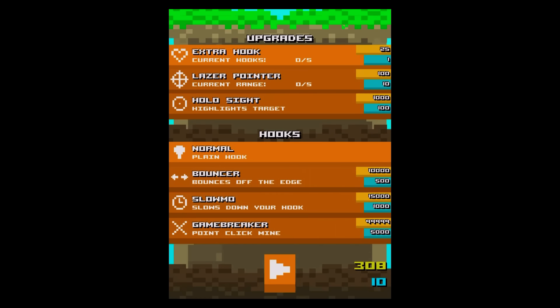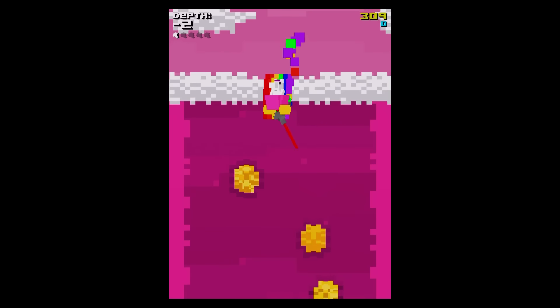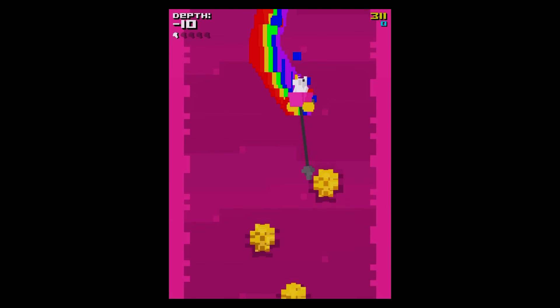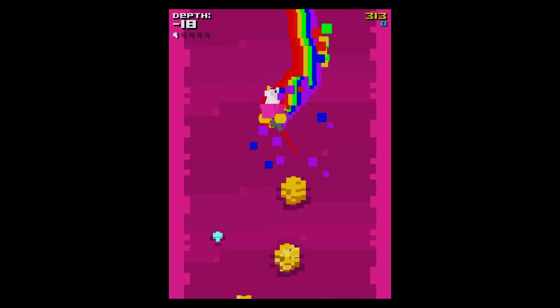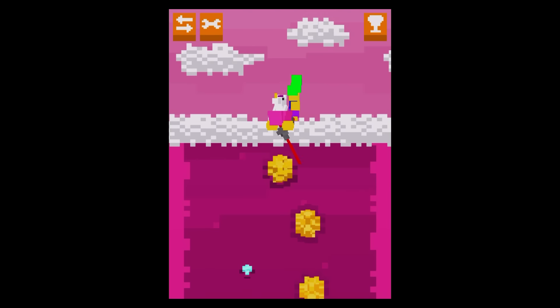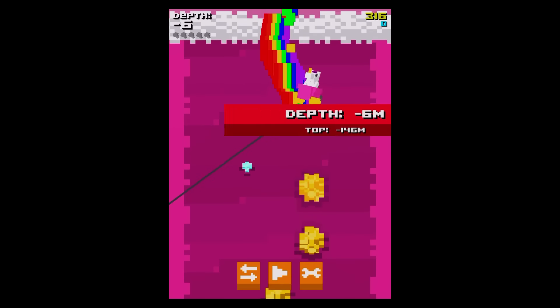Now we've got the laser pointer - 425 gold before we can have the next upgrade. You can see now it makes it a little bit easier. You've got a rough guide on where to put your grappling hook, an extra length to plan with. But you've got to still be careful because you can still lose. Let's try and get that crystal.